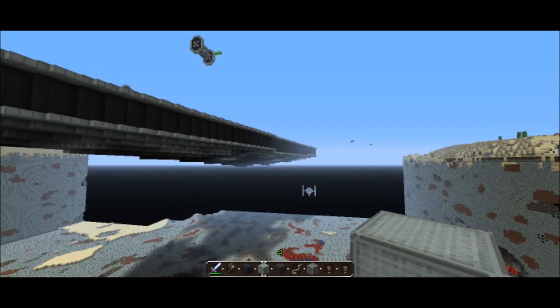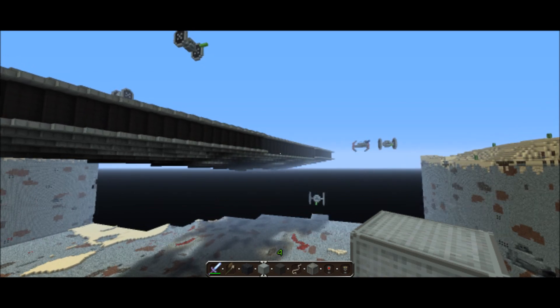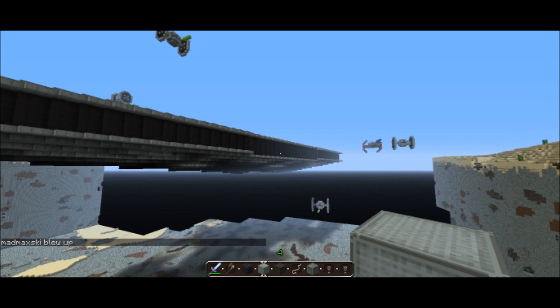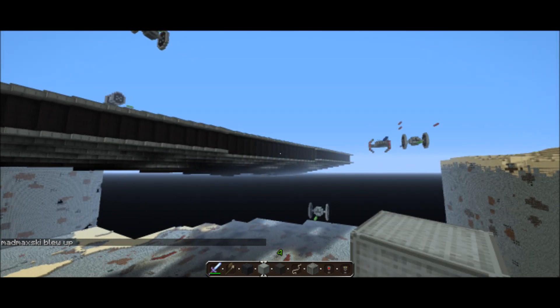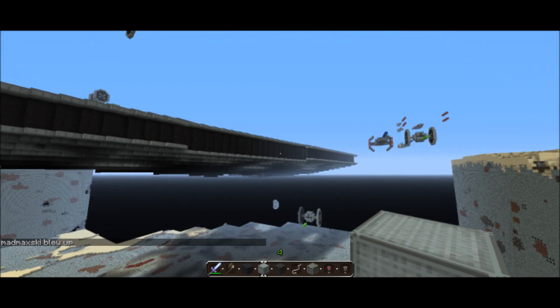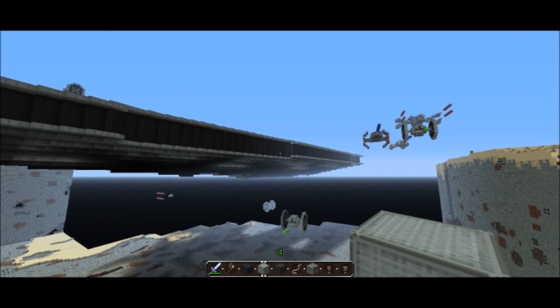Obviously we've got TIE fighters and other different ships. I don't know why someone's copy-pasted them, because we're doing like one template and then we're going to copy-paste them around into battle formations and stuff like that. But these are like the first iterations.